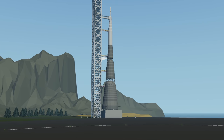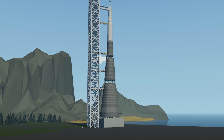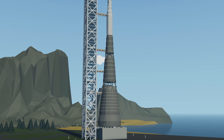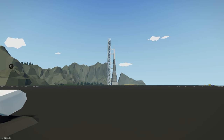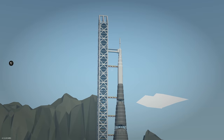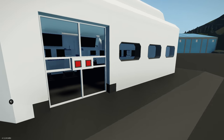Moving on to the next creation, we have the N1 Soviet Moon Rocket. This is a recreation of it, and it looks absolutely massive and gorgeous. There's also a control station with some cameras inside. Let's spawn it in and see if we can get a successful launch in Stormworks. You can see the rocket and the support structure — incredible size. We also have a control or viewing station.